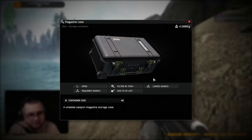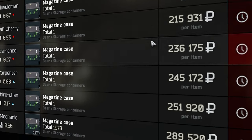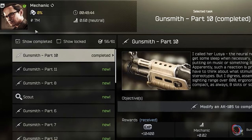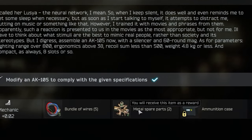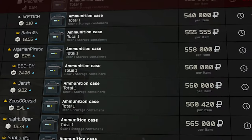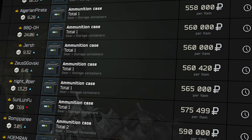Magazine case — you can store magazines in it, nothing complicated. Buy it on the flea market. Ammunition case — I think you can guess what it's for. Complete the tenth part of Gunsmith and just buy it for 200 thousand at the second level of Mechanic loyalty. Under no circumstances buy this case on the flea market — it is always very expensive there.